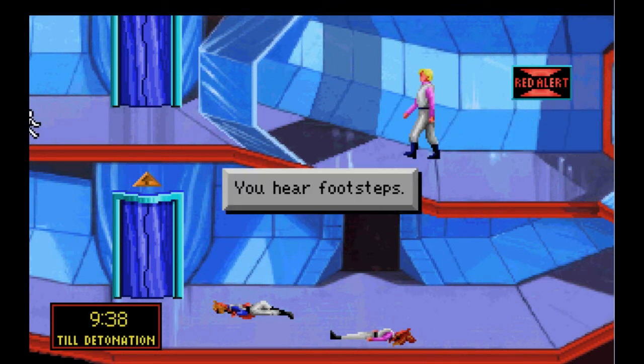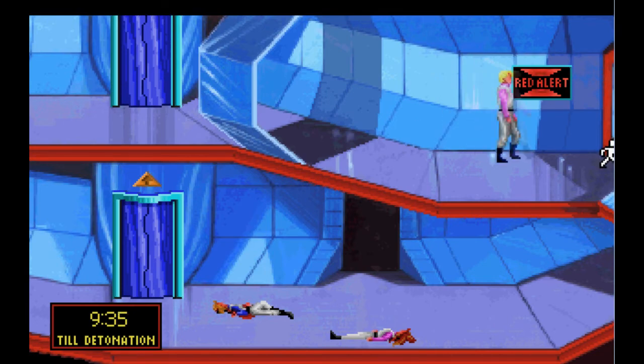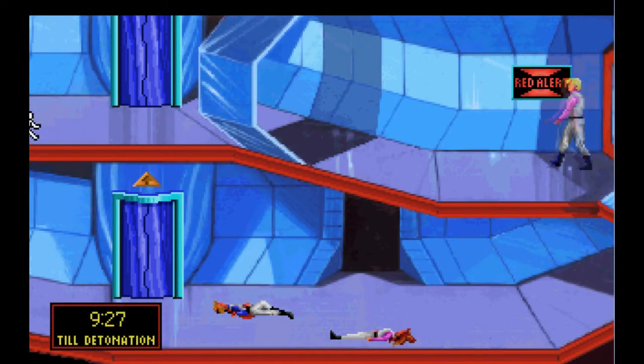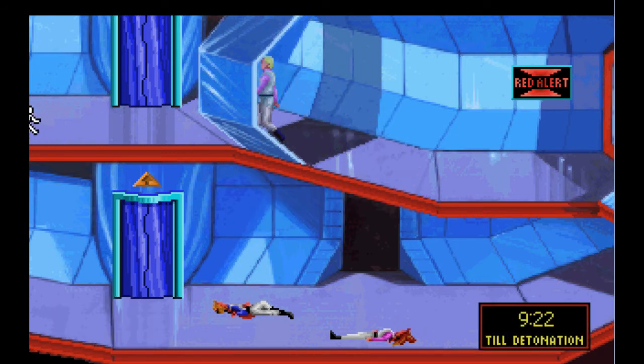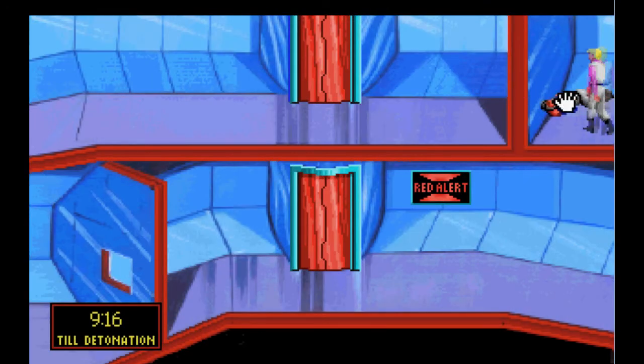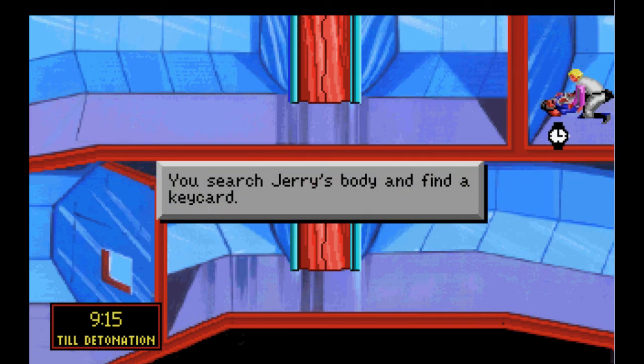Alright, let's finally get over to this guy. Are you kidding? I don't trust it this time. I'm gonna play it safe. Man, this is frustrating. Well, at least I got to him. I'm just gonna pick up what I need to. You search Jerry's body and find a keycard.